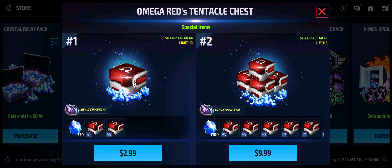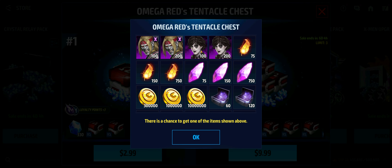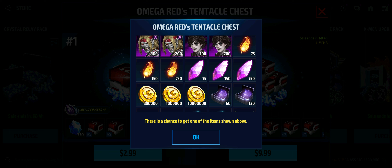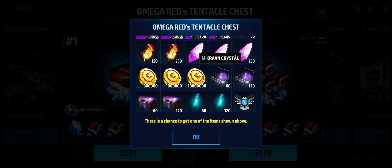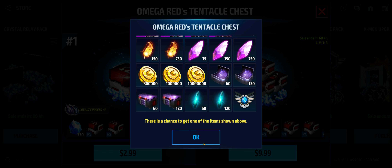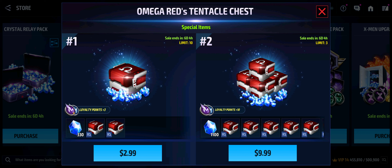Omega Red's tentacle chest is up. It includes some X-genes for Omega Red and tokens for Domino. To be honest, I don't know what you'd be using these X-genes for, because we haven't had mutant characters in a while and he doesn't even have a uniform. I guarantee you're probably going to get Microspine shards and phoenix feathers, plus some level-up kits — you can use those.